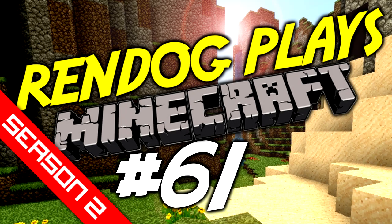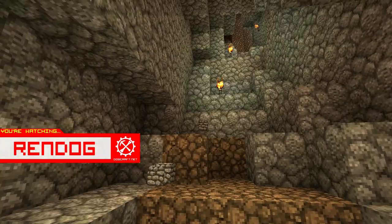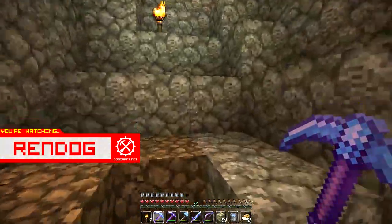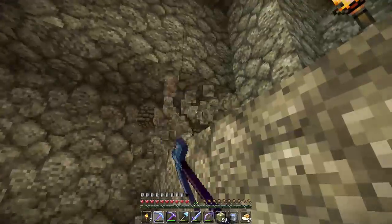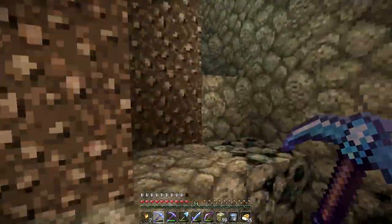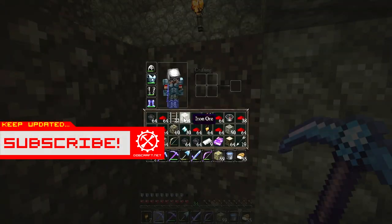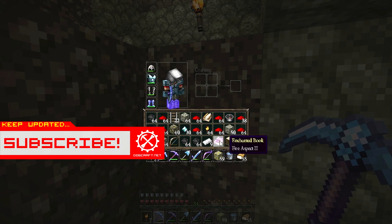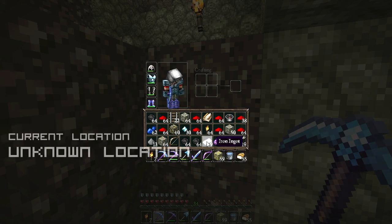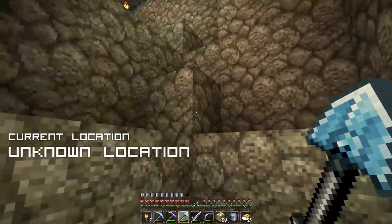What's up cyber dogs, this is Red Dog coming at you from deep underground in this Let's Play Minecraft survival series. In the previous episode we were on an epic caving adventure filling up our inventory with epic loot such as 30 diamonds, a few stacks of iron ore, almost a stack of gold, and a whole bunch more. We've even got a Fire Aspect 2 enchanted book and some iron ingots.